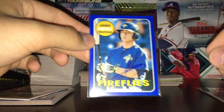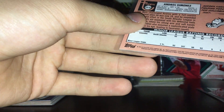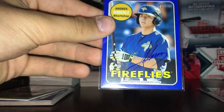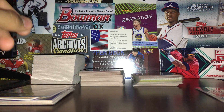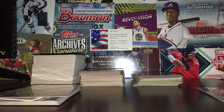And this one is actually a nice PC auto — Andres Jimenez, blue on-card prospect auto for the Fireflies, that's the New York Columbia affiliate. Andres Jimenez number 27 out of 99 — one of the Mets' top prospects. I'm really happy about that one. This box was really good guys. Thanks for watching — I'll have all the cards I described listed for sale or trade, except this one. Thanks and I'm out.